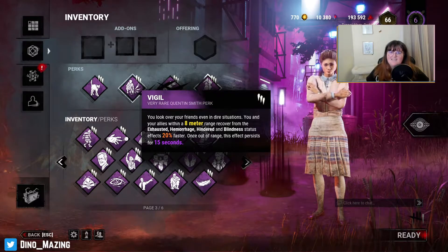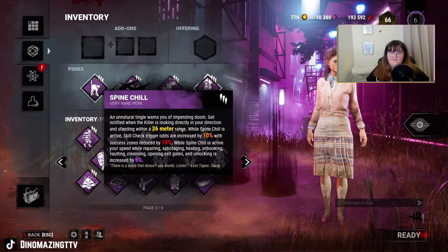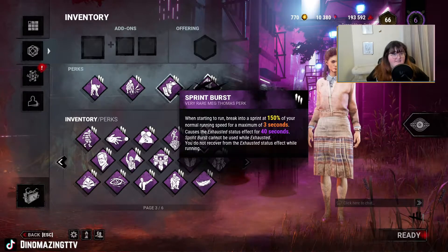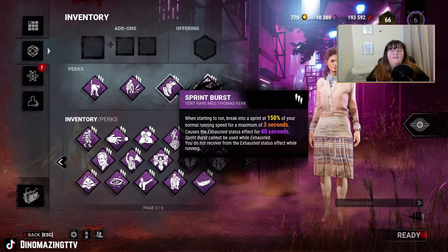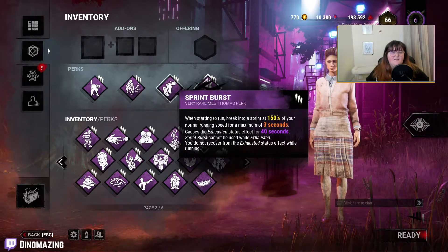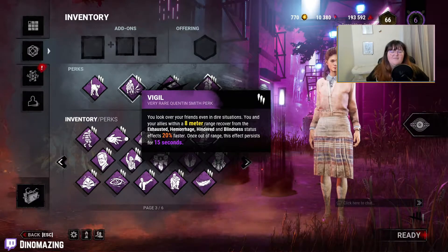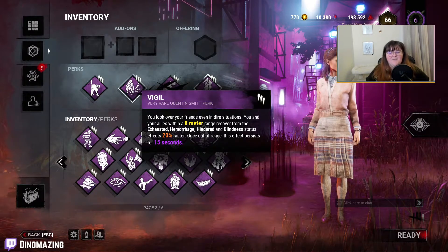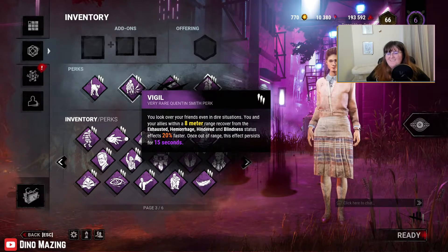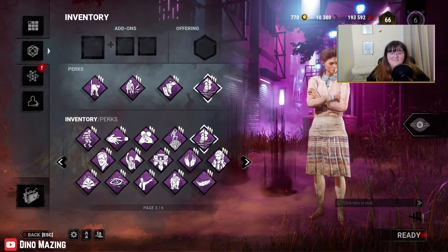Also, once you go out of range the Vigil effect persists for 15 additional seconds. So if I'm sitting on a gen with somebody and I notice the killer is coming via Spine Chill and I take off running, they're still going to have that 15 second recovery effect even after I've left. They'll probably get into a chase though, so I don't know how much that helps them. But without further ado, let's hop into the video — please enjoy.